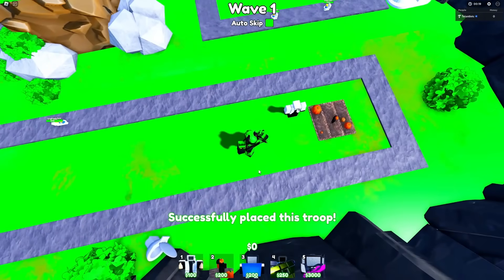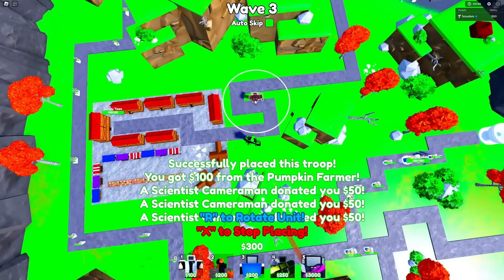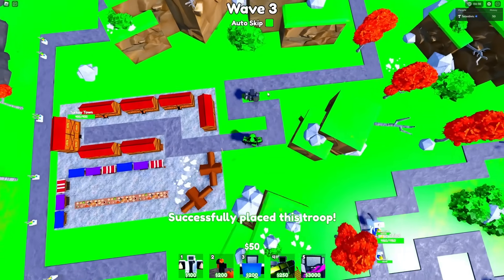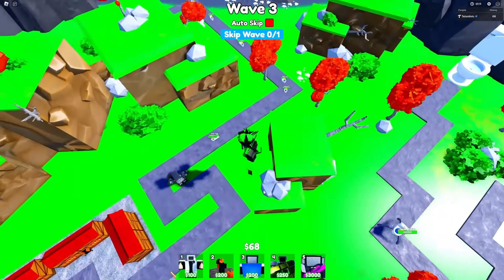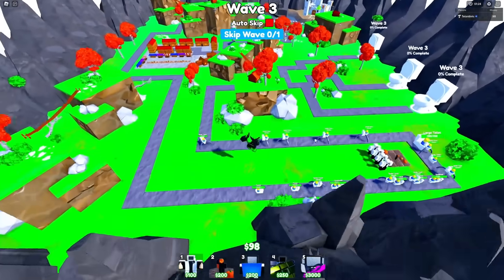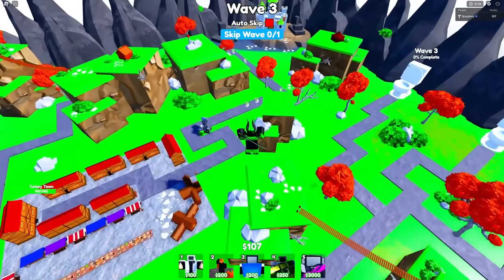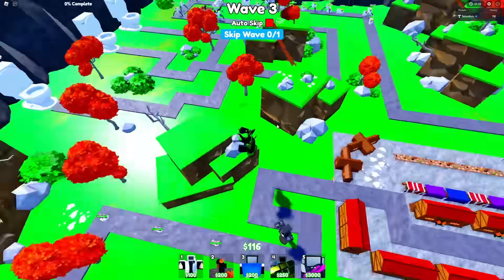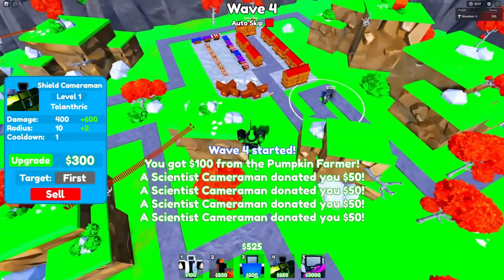I'm gonna skip and get 300. All 4 Scientists are down. I'm gonna put the first Shield Cameraman at the end area. Honestly, replacing one of the farms with the Engineer might have been a better option. The Shield Cameraman is just chilling, and anything that is way too fast is gonna make it to the front by the end, so everything will be more spread out and his cooldown won't be too big of a problem.